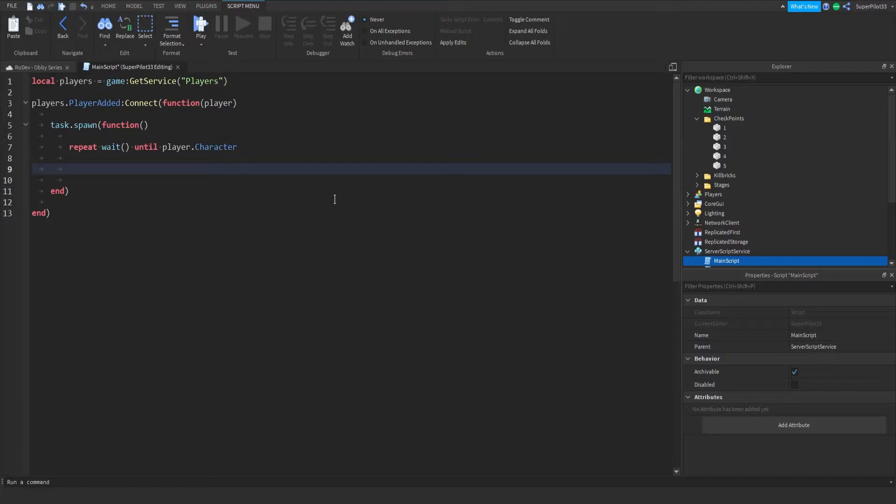Right here we need to teleport the player as soon as they join the game to their last stage. So we're just going to find out what value they're on — local stage TP equals player:WaitForChild with speech marks, bracket speech marks leader stats, and in here you just want to do FindFirstChild named stage. Then you want to do dot value to get the value. Actually, I'm not going to do dot value because this causes issues sometimes.